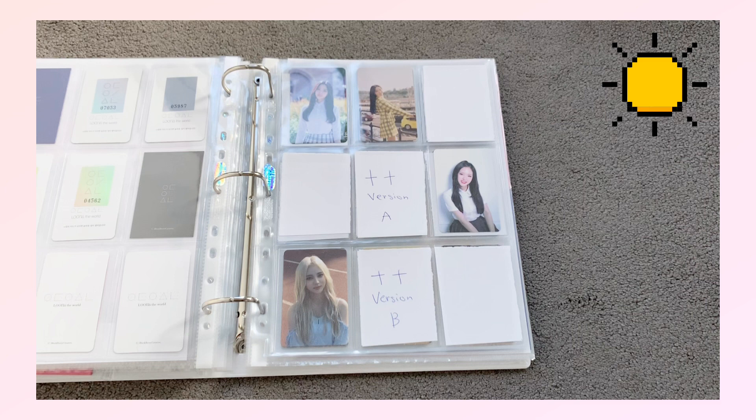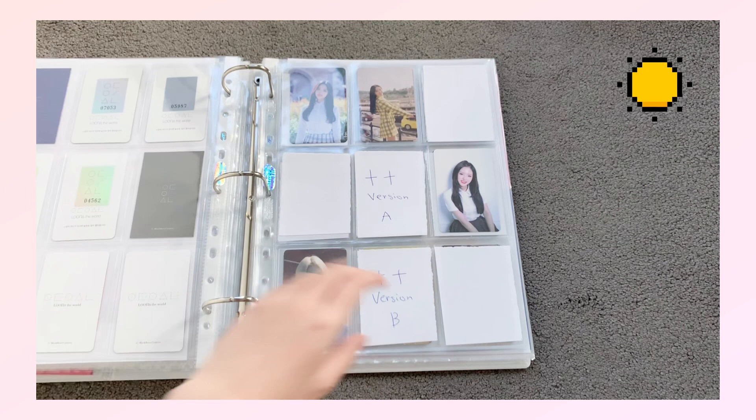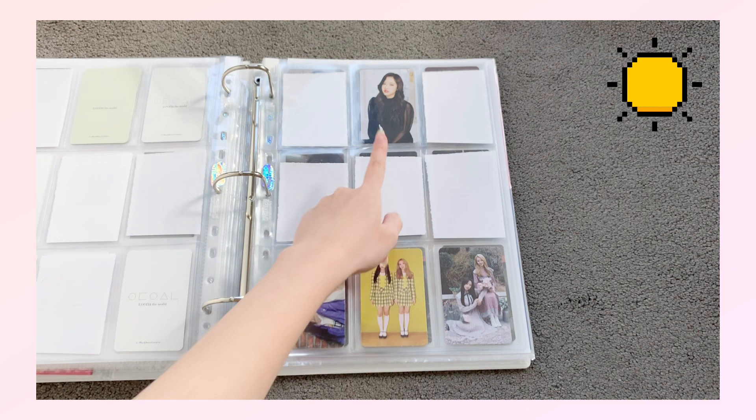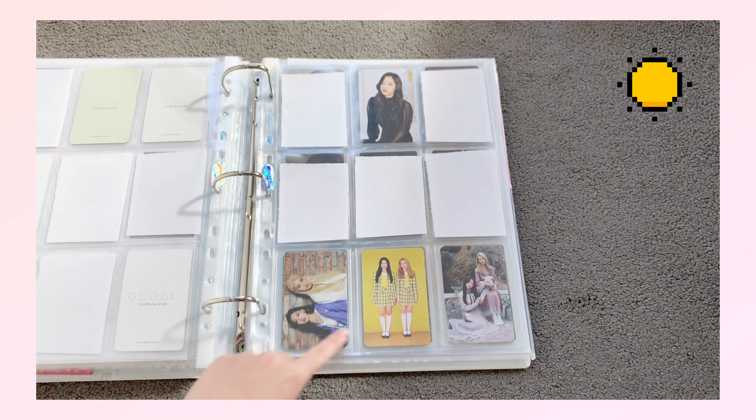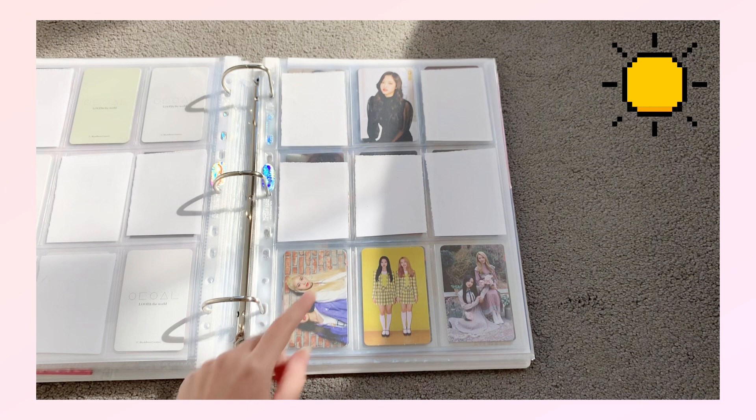Then there's the Yves era: Version A I have Olivia and Version B I have Jinsoul, so very mismatched. For XX I only have one Olivia card because I don't actually have the XX album and BBC hasn't been reprinting it for some reason. I also have the units — Jinsoul and Choerry — but this is a second press one so the quality isn't as good.